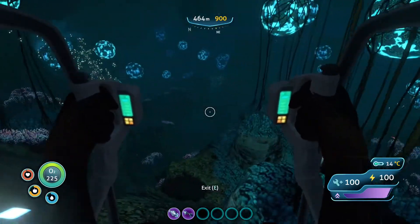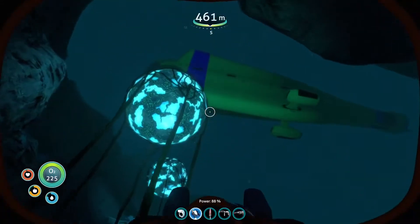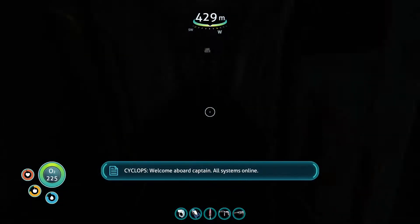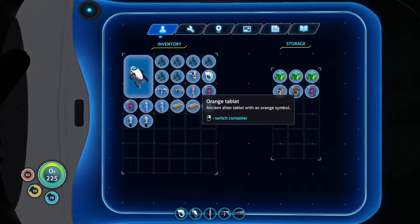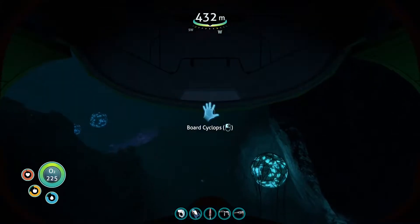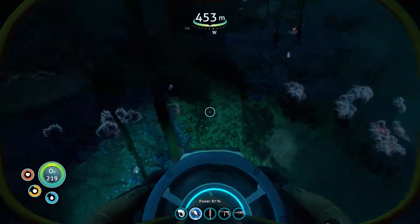You're fully charged, good. So today we're going to try and go to the Lost River. I realized I left my things in here — I left my purple artifacts in here. I'll probably get Ion stuff, so let's get going. Where's my prawn suit? Right here, all right.